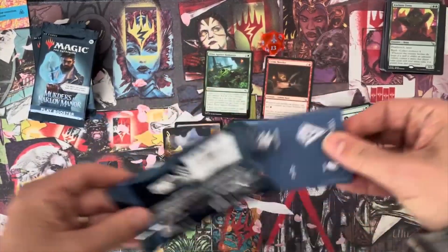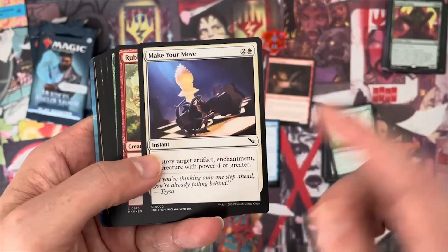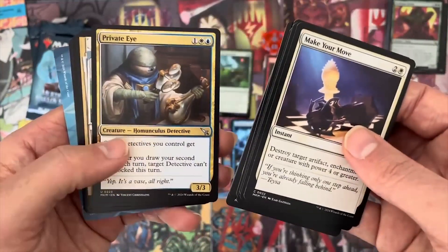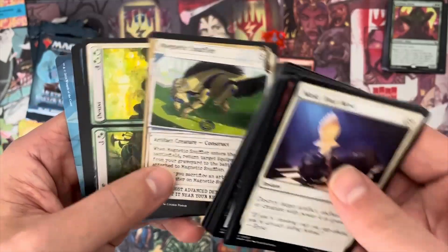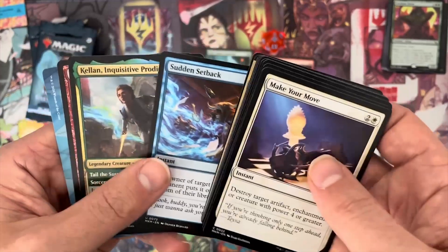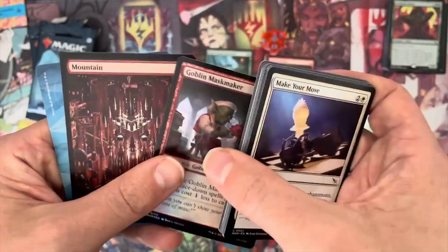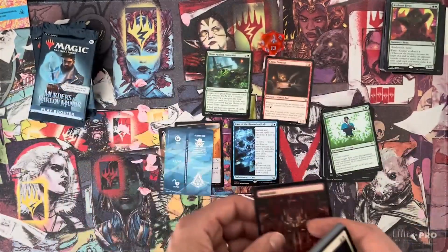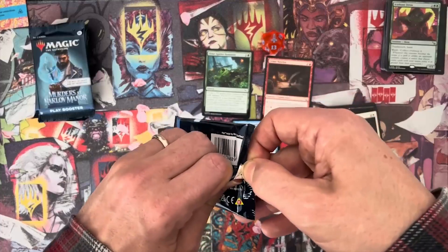Third pack. We've got some punch-out tokens. Make Your Move — that's a good card. Destroy target artifact, enchantment, or creature with power four or greater at instant speed. Love it — it was in my draft, that's why I love it. Private Eye — other detectives get plus one. Magnetic Snuffler, the showcase version — I've heard that's pretty good. Cease and Desist, Sudden Setback, Kellen, Inquisitive Prodigy — this is pretty good too with Vigilance. Goblin Maskmaker and a Full Art Mountain, and Suspected. These are the stun counters and punch-outs and stuff.